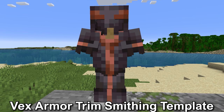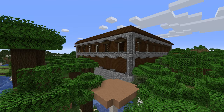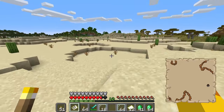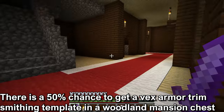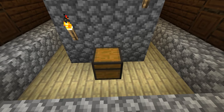The vex armor trim smithing template. This is found in the woodland mansion, which is found in the dark forest biome. You can get the woodland explorer map from a cartographer villager that will lead you to a woodland mansion. There is a 50% chance to get one vex armor trim smithing template in a chest. The chest can be in multiple rooms, however not all chests will have loot or they will have specific items in them.